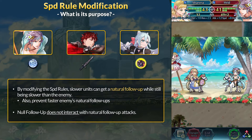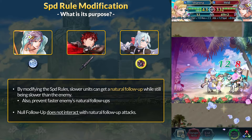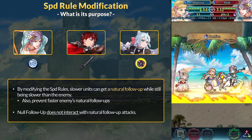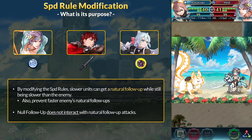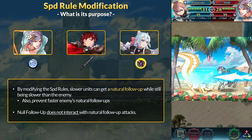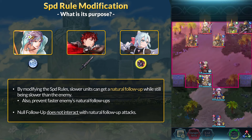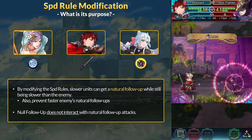Null Follow-Up basically ensures high-speed units aren't getting doubled by slow units using free follow-up skills. This is pretty strong. To combat against high-speed Null Follow-Up abusing, this is where speed difference modification comes into play. By modifying the speed rule, slower units can get a natural follow-up when still being slower than the enemy. The idea behind modifying the speed rule is that Null Follow-Up doesn't interact with natural follow-up attacks.